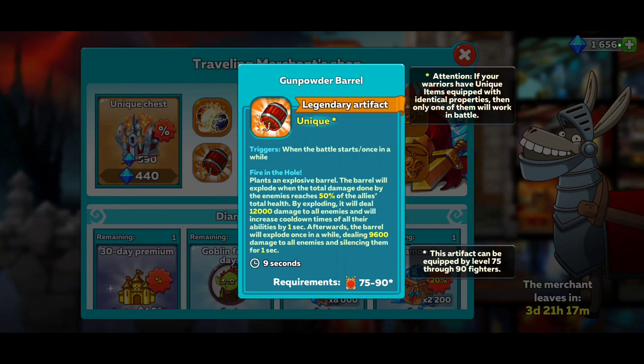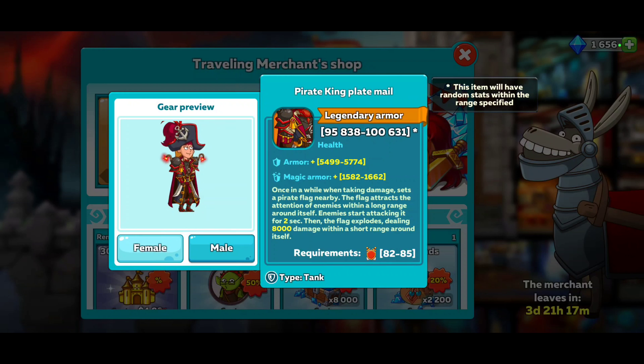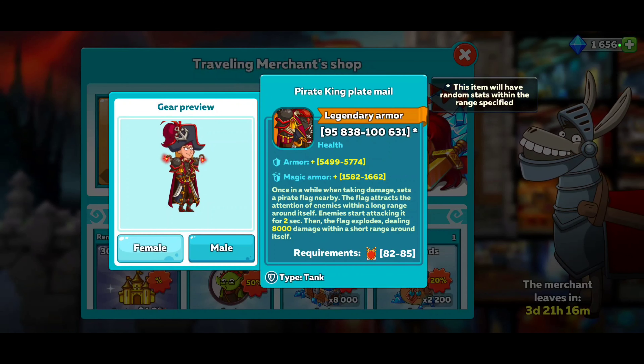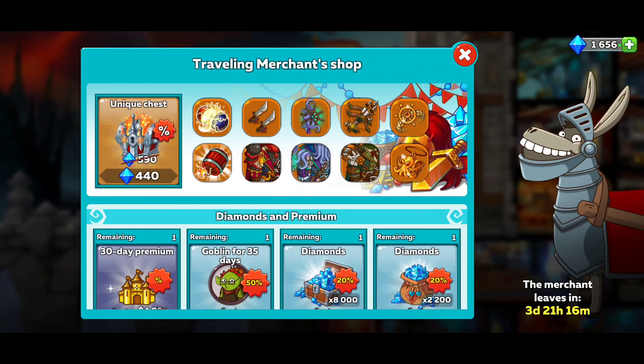Pirate King Platemail. It's kind of weird on a guy - the guy looks weird. The girl looks a little better. Big giant hat. Once in a while, taking damage sets a pirate flag nearby. The flag attracts the attention of enemies within long range around itself. Enemies start attacking it for 2 seconds. When the flag explodes, it deals 8,000 damage within a short range around itself. I'm going to buy one of these. Screw it, I'm going to buy one.